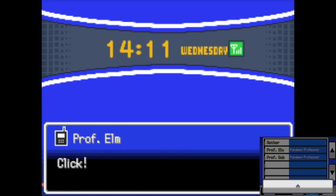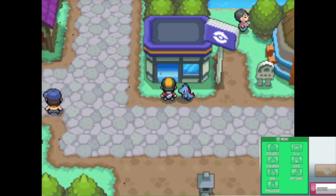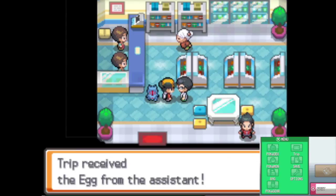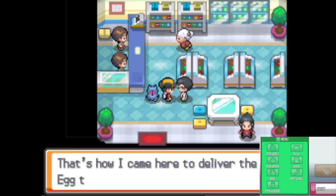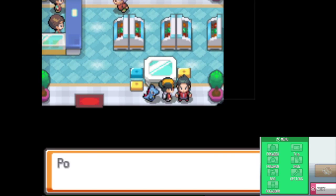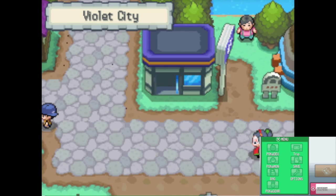Here's Professor Elm, he wants me to go to the Pokemon — pick up an egg. Good thing it's right here, might as well come over here if you're right by the gym. This man looks like a scientist. After you left, the professor received a phone call. Please take care of it. They don't know how to use items.